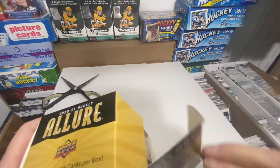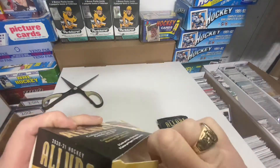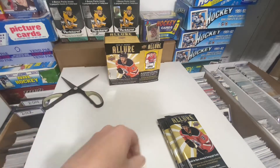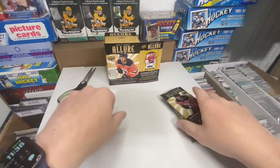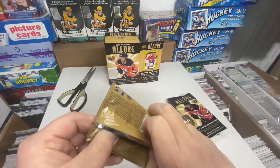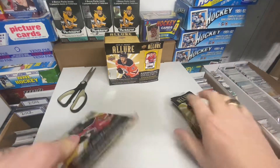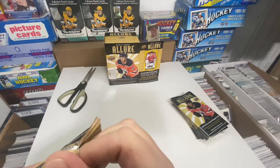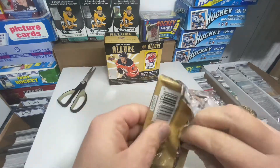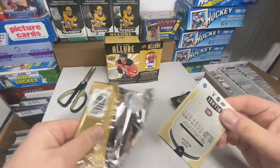I just want to say to everybody, please like, share, subscribe — everybody loves the hobby, just keep it flowing. Share everybody, like everybody, because it all helps the content and it helps the hobby. So let's go — pack number one out of five packs, six cards per pack. Let's see what we get, in the water with Nick Suzuki.